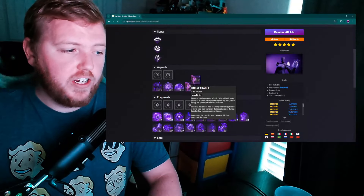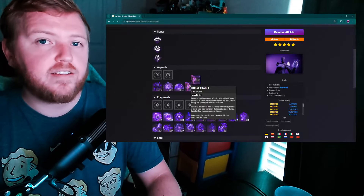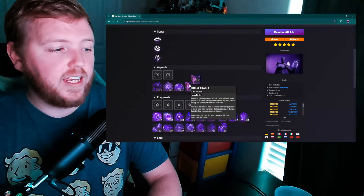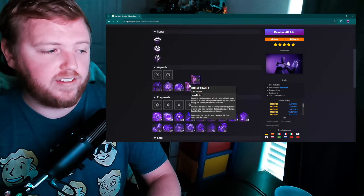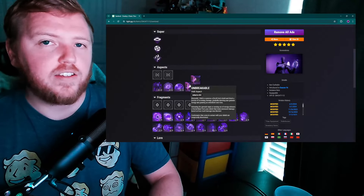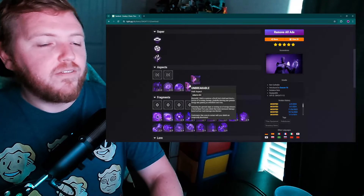While your grenade drains, you gain an Overshield over time, and by the time your grenade is completely empty you have a full Void Overshield. Releasing the grenade input or running out of energy releases a frontal blast from your shield that deals increased damage based on how much damage was blocked. Enemies that contact the shield are also temporarily disoriented.